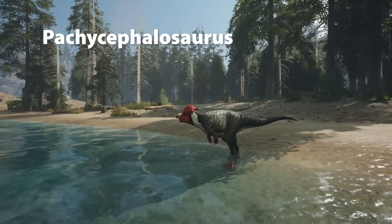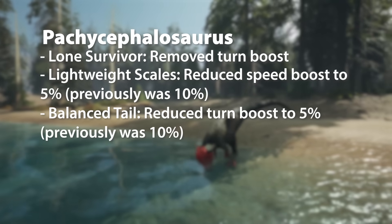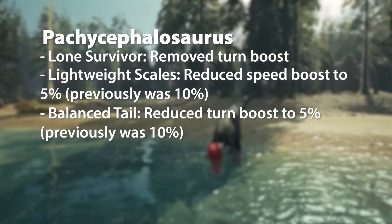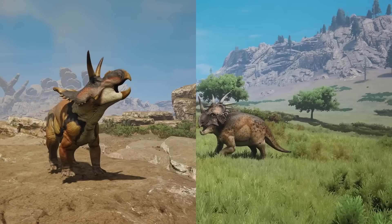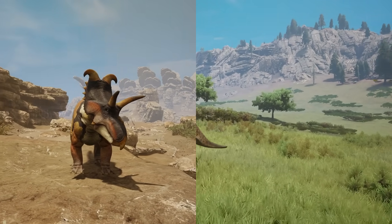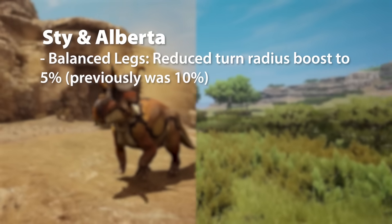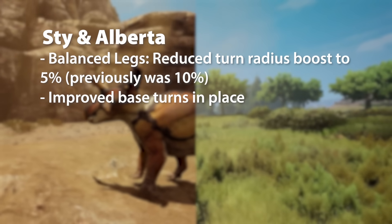For Pachycephalosaurus, Lone Survivor, Lightweight Scales, and Balanced Tail all get the same reductions as before. Then we move into the Ceratopsians — Styracosaurus and Albertaceratops. For Balanced Legs, they've reduced the turn radius boost and also improved the base turns in place.